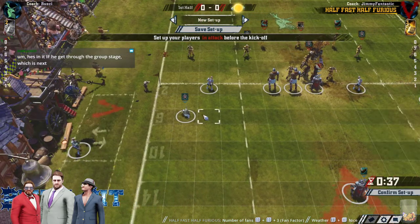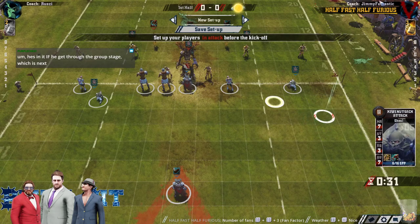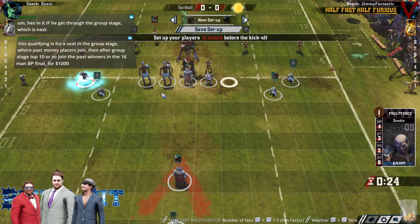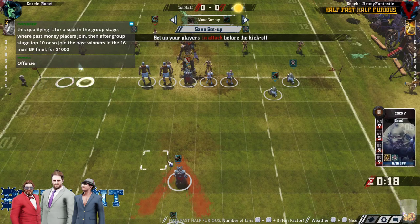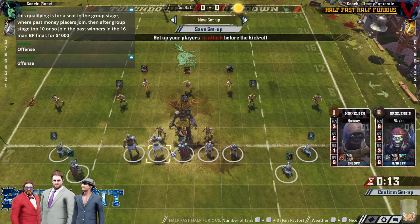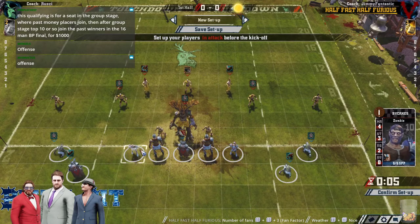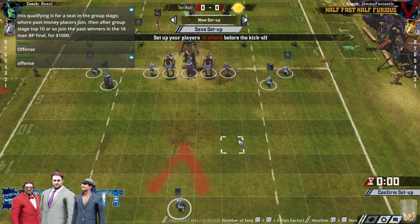It looks like we've got Jim on defense to start. That looks like a defensive setup from the Wood Elves. Oh, he's doing the old hide the catcher. Let's see if Jim falls for it. It's become an incredibly common tactic in Blood Bowl 2, because of the way the models work. Seems to be a Blood Bowl 2 thing — hiding the catcher behind a tree.